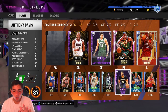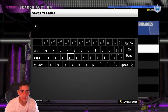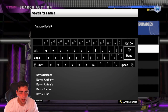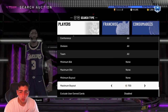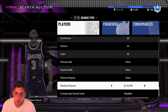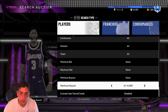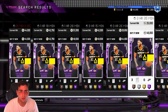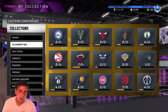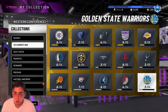I also sniped Anthony Davis — pretty sure it was 34K, almost positive it was 30 to 34K. He's at 42K right now, even more than that. We're gonna put him up for 42,700 and undercut the competition by a little bit. With everything said, we made over 40K MT in about 10 to 20 minutes — you just gotta wait a day.